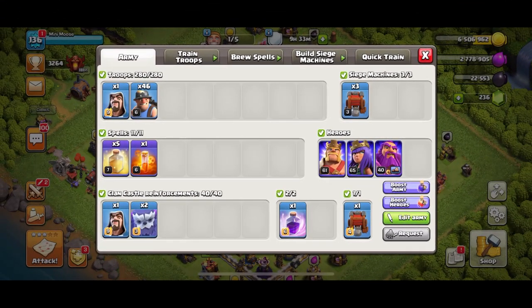Here it is: it's an all-miner army with heal spells, one poison spell, and a wall wrecker. Normally you don't even need your heroes. Ideally you have the Grand Warden to help out. This army is all elixir — there's no dark elixir cost — which means you're going to be bathing in dark elixir.